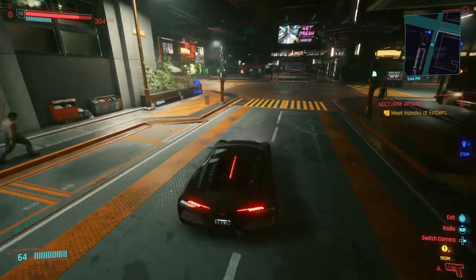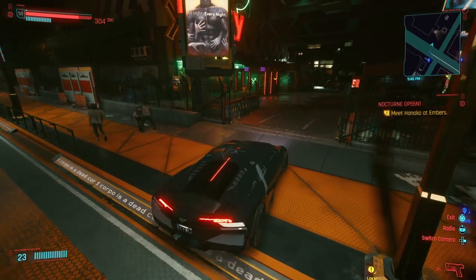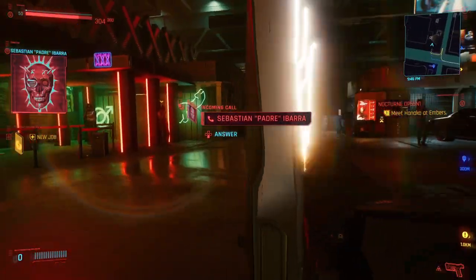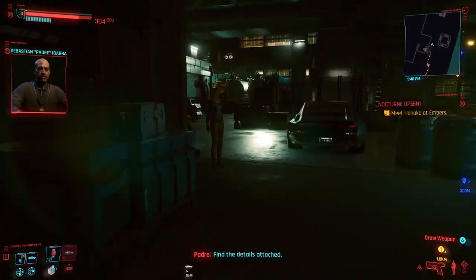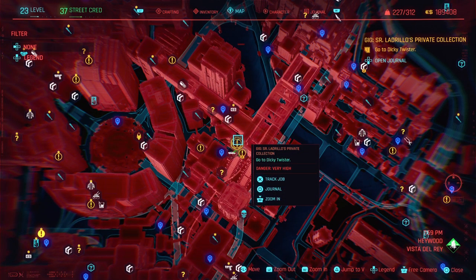For the last Legendary, I kind of just ran into this one — I was just driving around not really doing anything particular until I found a cool looking sign of a club called Dickey Twister, which conveniently had a gig job tied to it called SR Ladido's Private Collection. And forgive me if I did not say that right. This is located in Vista Del Rey in Haywood. You can fast travel to the closest box, which is Delamain's HQ.